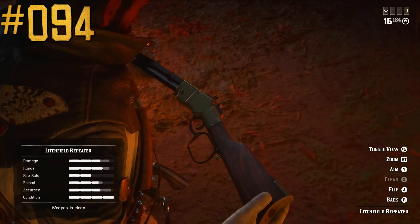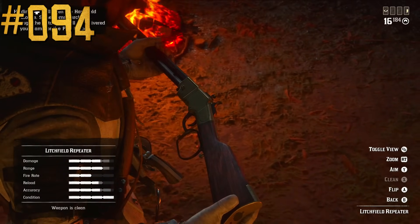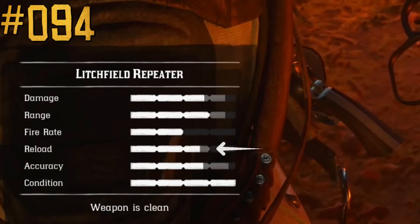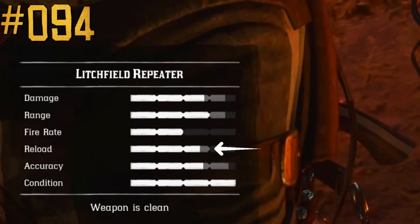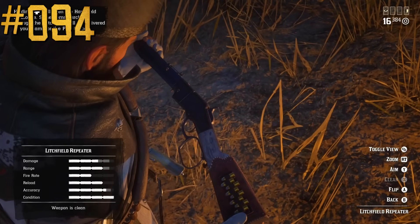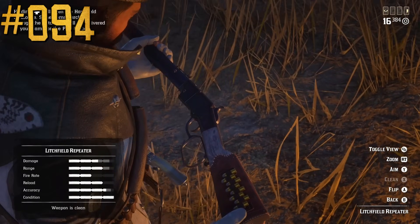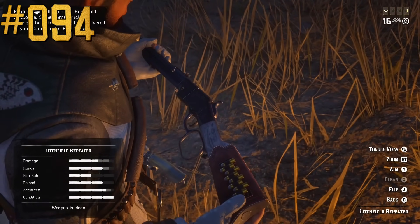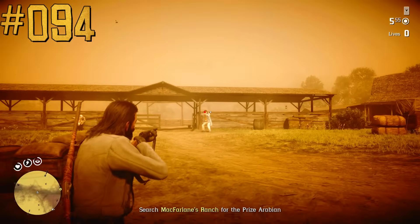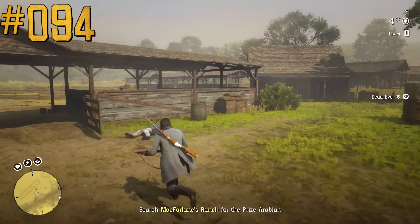There is a hidden stat of weapon familiarity in Red Dead Online. You can check it by looking at reload speed — if there is a gray area, it means you haven't reached maximum familiarity. In theory it should improve different weapon parameters, but in practice it only increases reload speed. It takes around 200 kills against enemy NPCs or players to reach maximum familiarity.